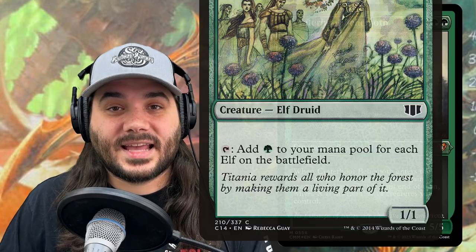Next, we have Natural Order, costing 2 green green. As an additional cost, sacrifice a green creature — probably just toss one of those 1/1s. Then search your library for a green creature card, put it onto the battlefield, and shuffle. Most of the time it's going to be Craterhoof, or you can go get Priest of Titania, Azusa, Reclamation Sage, or whatever the situation calls for. It's a tutor.